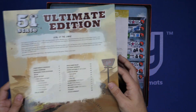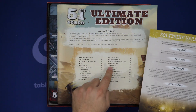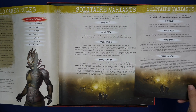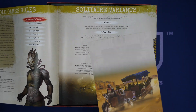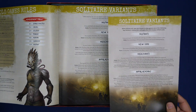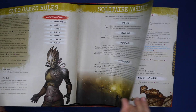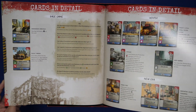Also included is a solitaire variants sheet. Checking it out — it's page 15, and it's the same content as what's already in the rulebook. The back of the sheet has nothing but some artwork. I'm not certain why this is included since it's already in the rulebook, but it's in there. And past this point, we've got the new solo mode printed in the rulebook as well.